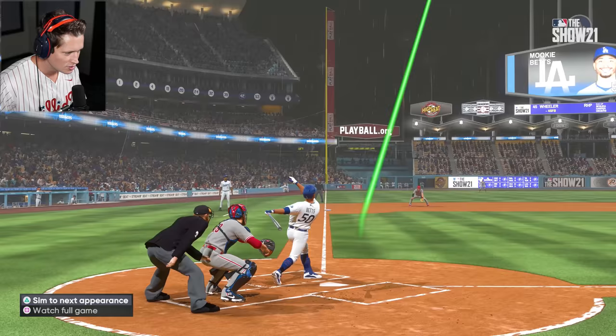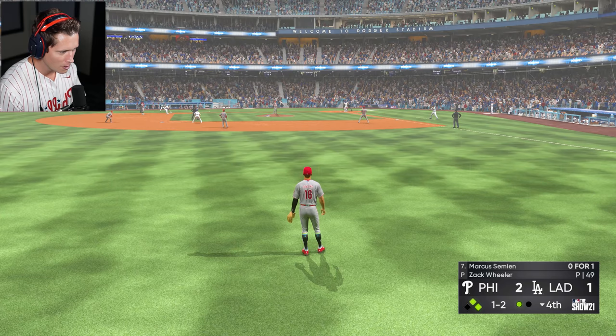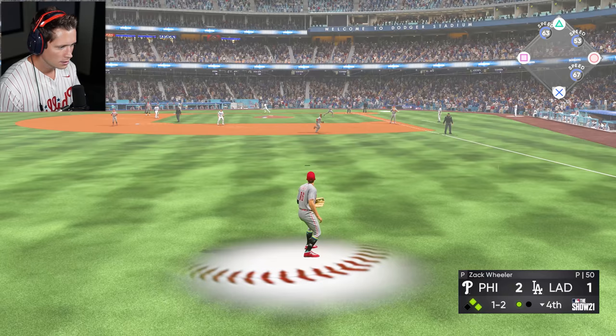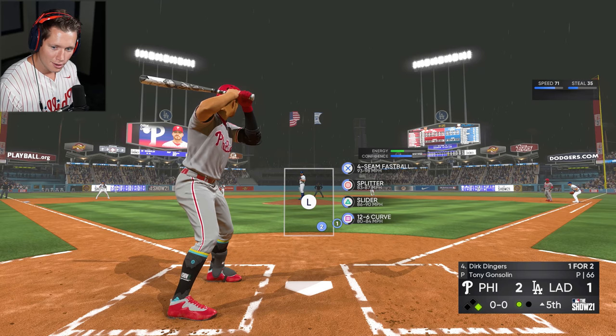Bottom of the fourth — we've got two guys on. This is going to be a big one. Let's try to conserve this lead here. Got to catch this ball, get it into our cutoff man as soon as possible. Just catch the ball, get it into him. Nicely done. Coming up to bat, top of the fifth. Are we getting booed? Number 16 — I think we might have just got booed right there. One out, one on.